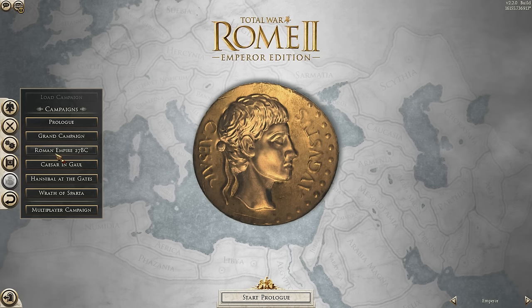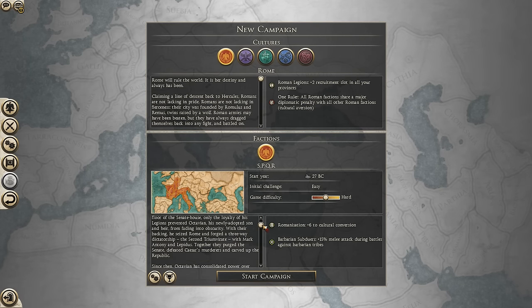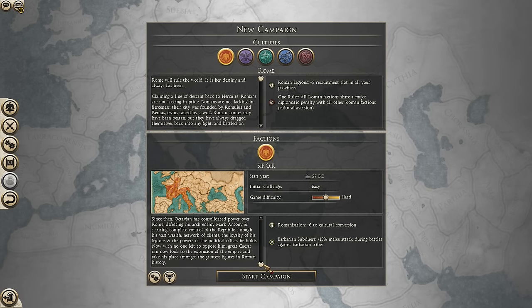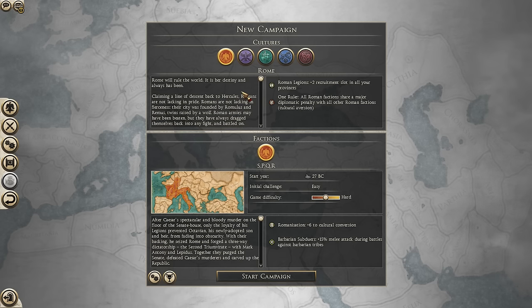It replaces the Imperator Augustus campaign with the Roman Empire 27 BC campaign. The map hasn't changed, but it has an updated description, and pretty much it's set at 27 BC, so Octavian is now Emperor of the Roman Empire. The mod also changes around Parthia, so it actually controls pretty much all of its satrapies as well now, so it's a very large, powerful faction, almost to rival that of the Roman Empire. We'll take a little look at the campaign map and show what it's changed.